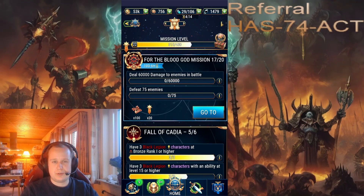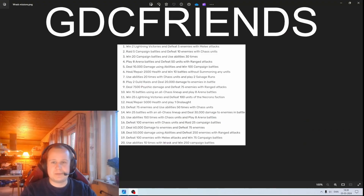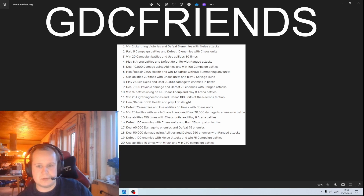Hello everyone, Teacher here, welcome back to another video on Warhammer 40K Tactics. Today I want to do a little bit more of a deep dive into the For the Blood God mission. Before we get any further, you can see at the top there's a promo code: GDC Friends. The game releases these fairly often — we don't normally get that much out of it, but we do get some black crystals, which is always nice.